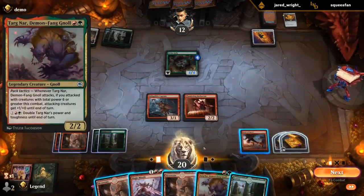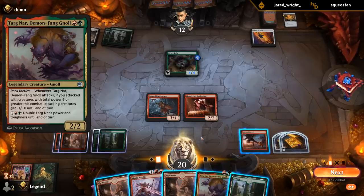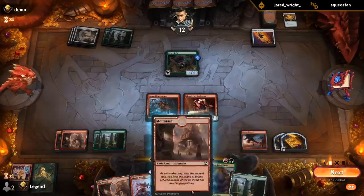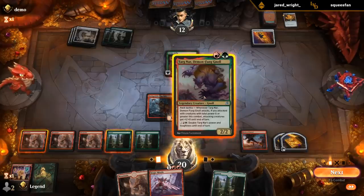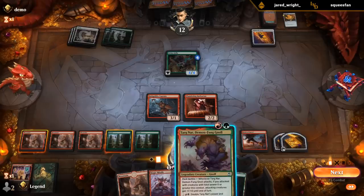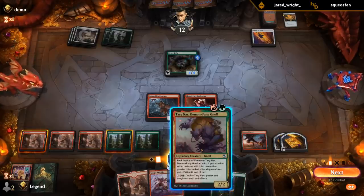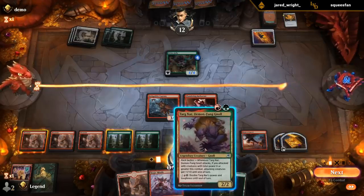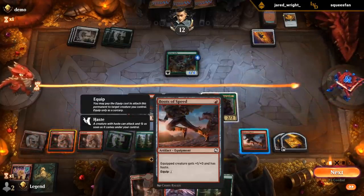I'm going to have to read Targnar. So with pack tactics, attacking creatures get +1/+1, and I can double its power and toughness until end of turn. What if I play Targnar, equip it with Boots? I'll have four mana left, so I could still double its power. Captain will be a 4/4 first strike, so they will probably block Barbarian. Or they could trade for Targnar — both of those outcomes are probably acceptable. And then Magic Missile could finish off the jelly.